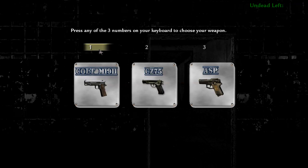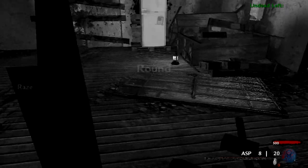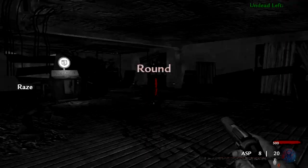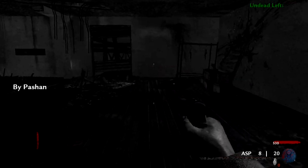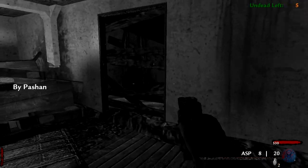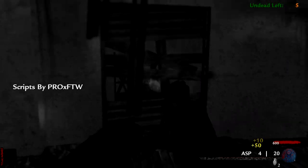Welcome back to some more custom zombies on World at War, where today I'm playing a brand new map called Raze by Peson. This is a pretty cool map because you get to pick what weapon you want to start off with: either the Colt M1911, the CZ-75, or the ASP. I picked the ASP just because I like the ASP in zombies.